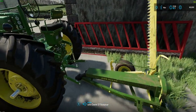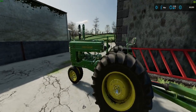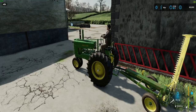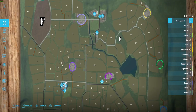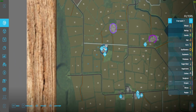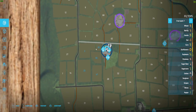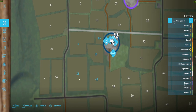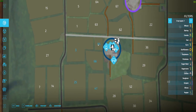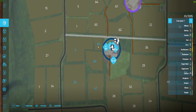Let's go and connect the sickle bar mower and get this thing running. Let's quickly check the fields we own on my tablet. We own fields 65, 66, 47, 25, and 3. So we're going to do 65 first. How are we going to enter that field? I don't know.